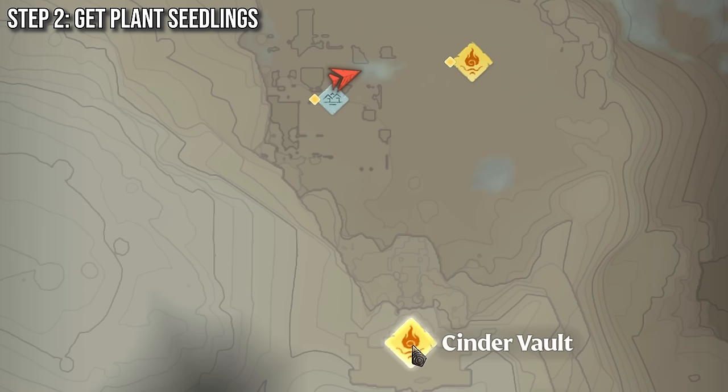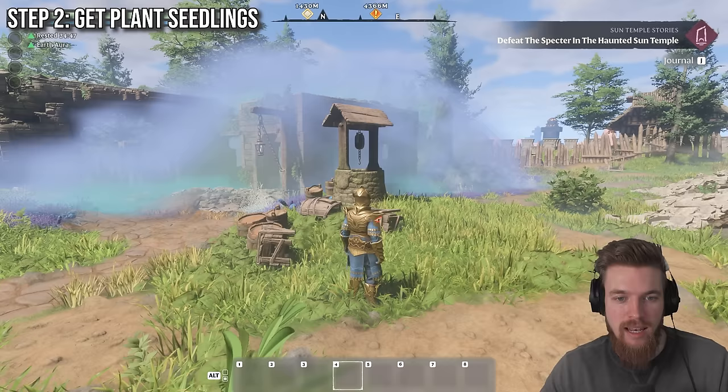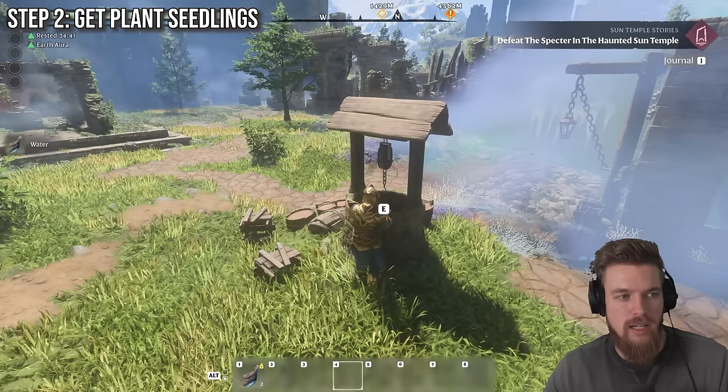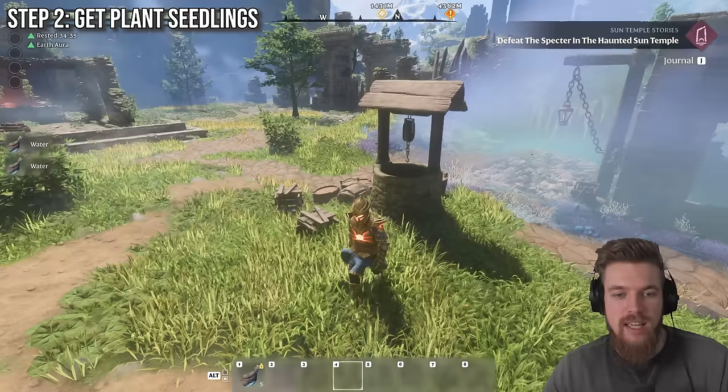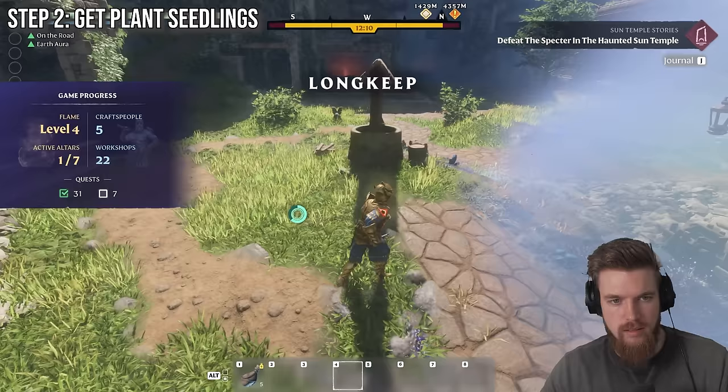To get water, you can come north of the Cinder Vault where you start the game, and just here you'll find Longkeep. Right north of where I'm standing, there's actually a village well, and this is the earliest location in the game you can get water. Just press E to scoop the water, and the game will add 5 water into your inventory. If you want to reset it, you can just exit the game, press play, go private server, and then go back to your world, and then just run back and scoop some more water again.